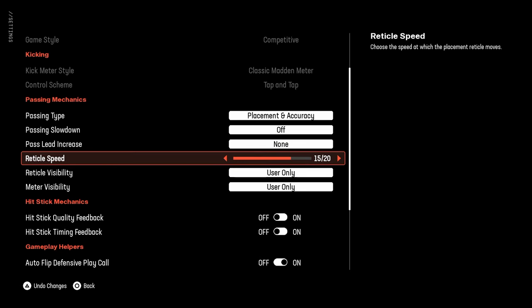The reticle speed is kind of up to you. As of right now, I'm using 15 out of 20. I've also seen a lot of good players use 7 out of 20, and some of the best players in the world play on 3 out of 20, and I've even seen players play on 20 out of 20. For right now, I'm on 15 out of 20 — I think it's the best in the game. It balances things, and I feel like I get the most blue passes on 15 out of 20.